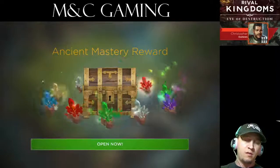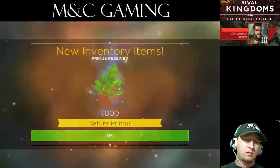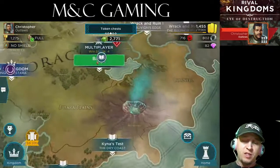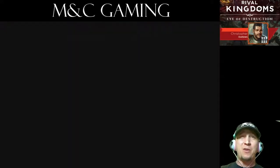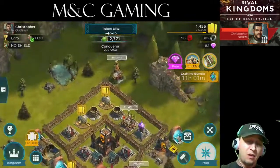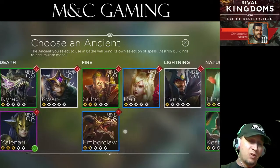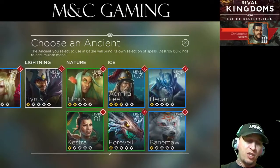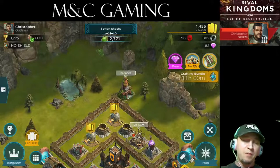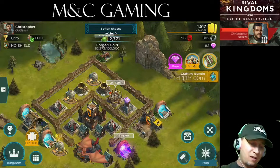Ancient mastery reward — let's open that. That looks like more Primus to upgrade my ancients — Nature Primus. There are different categories of ancients. This is really quite a beginner guide. The wiki is extremely helpful. There's death, fire, lightning, nature, and ice ancients, and you get those by just going and attacking. There are also different classifications of them. It's not pay-to-win in the sense that you can go purchase and spin to win, which is very nice.